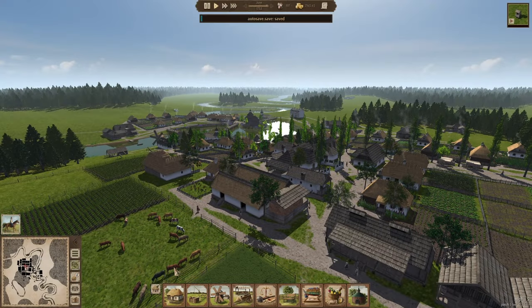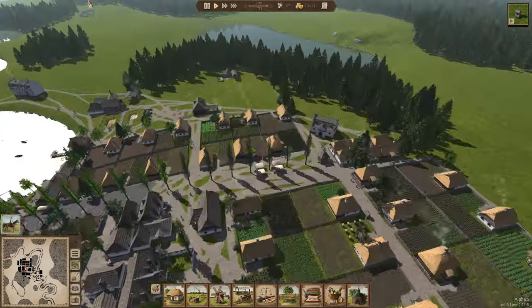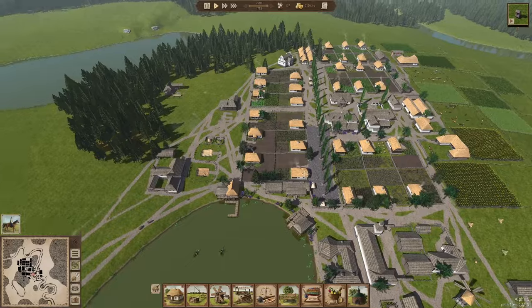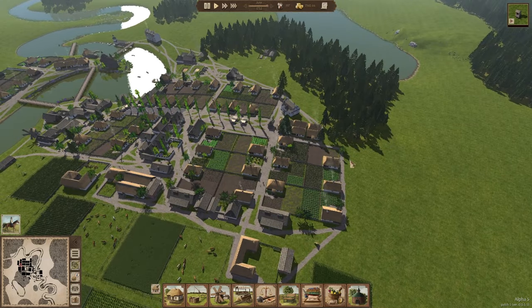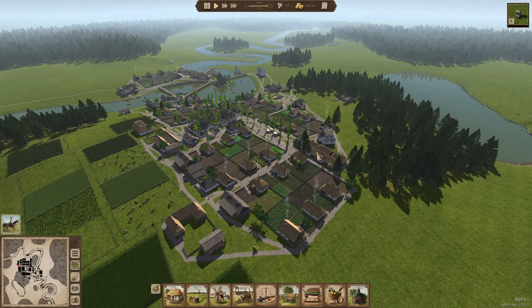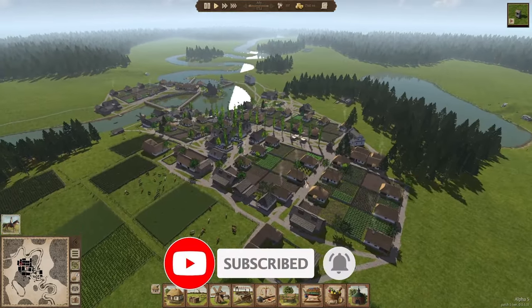Hey everyone, thank you for joining me back in Ostrov. My name is Axfield. With today's episode we're going to further extend the farming side of things and utilize the open space on this side. We're playing on the latest map that came with the last update — the only map that lets you be completely independent from any other town, so you don't have to do any trades. If you're new, please subscribe and press the bell notification button.